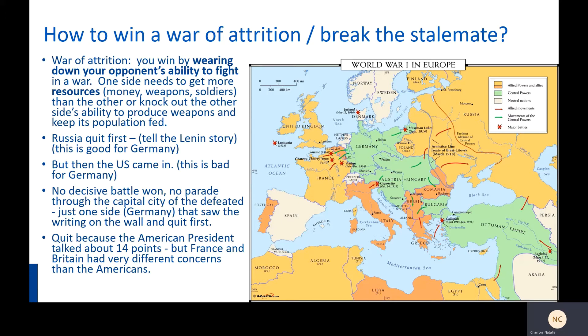The first thing that happened is that Germany devised a plan to get Russia to stop first. Remember, Germany is in the middle, trying to fight in the east against Russia and in the west against France and Britain — technically with Austria-Hungary, but they're really not much help.